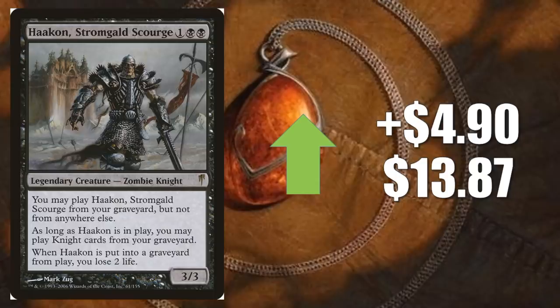Haakon, Stromgald Scourge goes up $4.90 to $13.87 — and I bet you can't guess why. Yep, because of those Throne of Eldraine Knights again.